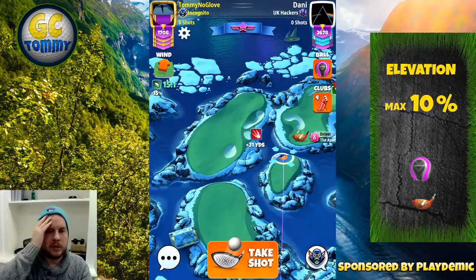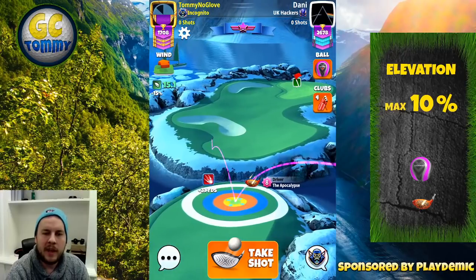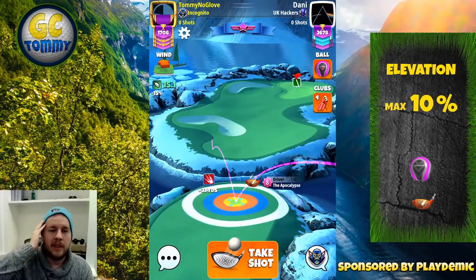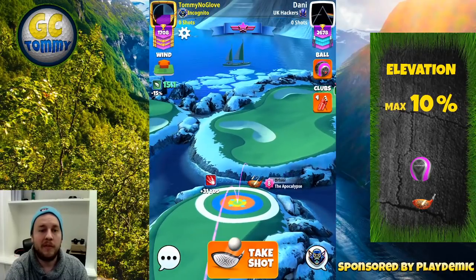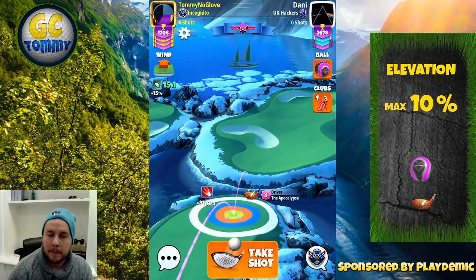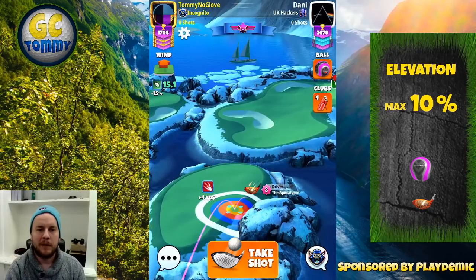Hole number one starts with a send-it wind. We're going to use APOC 7 or APOC 8, aiming fourth ring to the right at the transparent ring by the rough line, then apply two bars of side spin to the right. I'm using 4.2 bars of backspin for a 15.1 mph wind, using a berserker ball, and adjusting max plus 10.